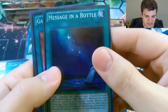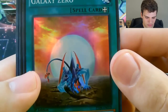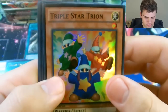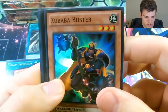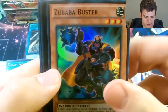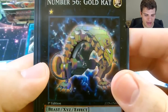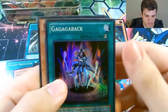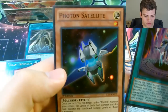And then we have Message in a Bottle, Galaxy Zero, Triple Star Triumph, Supercaline Preon, Zobuba Buster, Number 56 Gold Rat, Ga Ga Ga Back, and Photon Satellites.